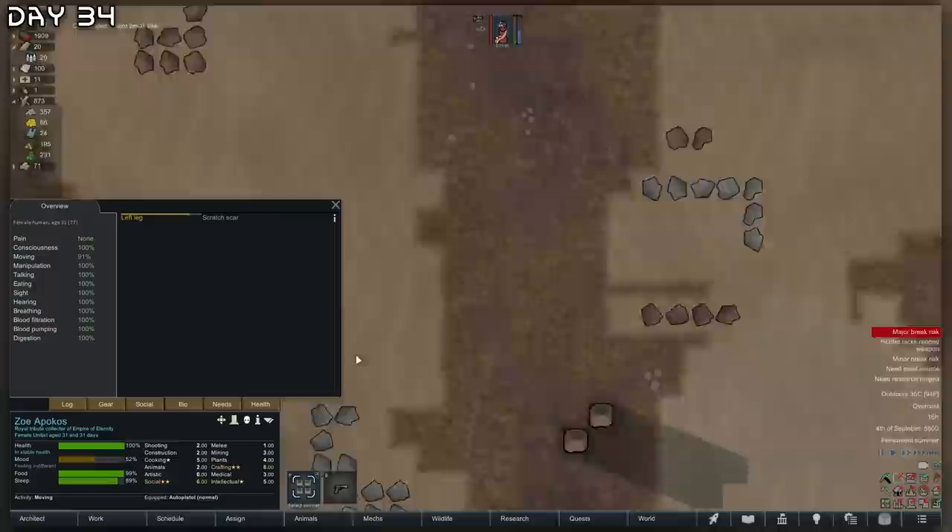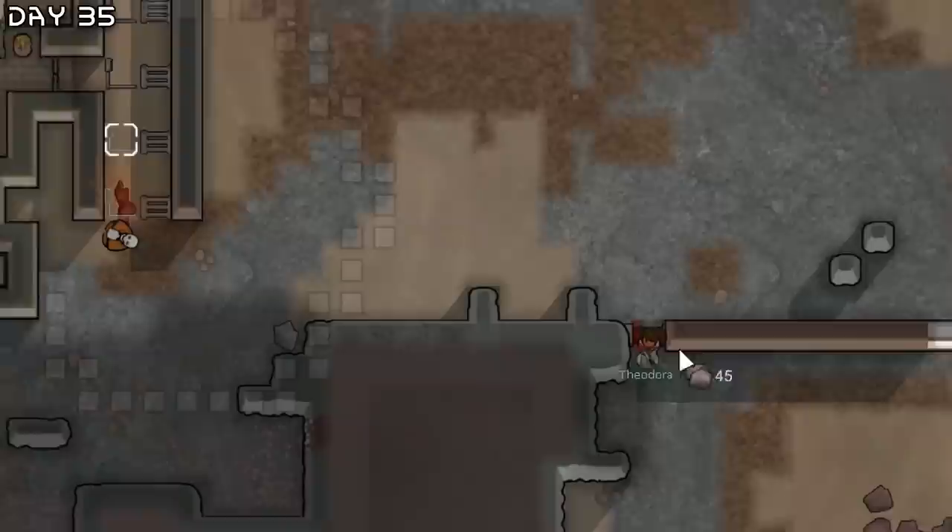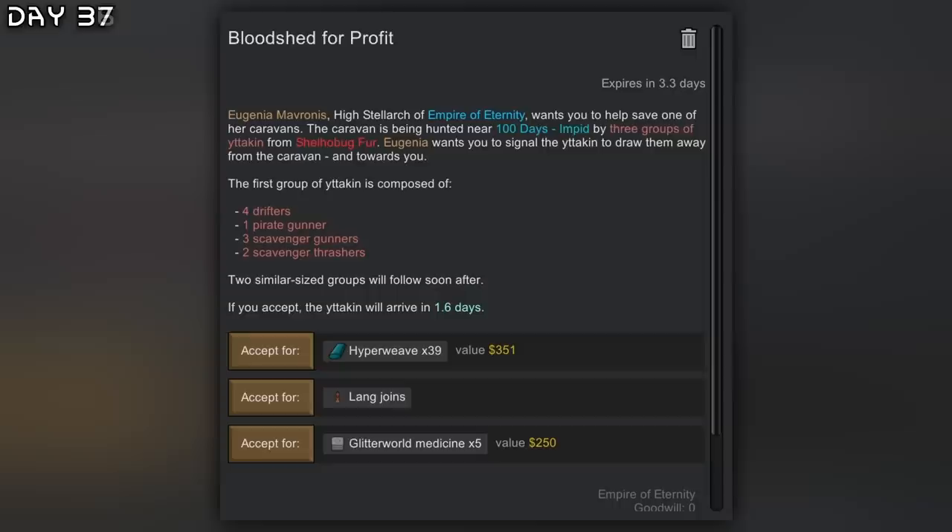They just killed a five-year-old and killed everyone. Let's just have them die to the spike traps. Just barely missed — this one will hit. Royal tribute collector. For the raids I'll need a lot of spike traps. We are almost done with security.